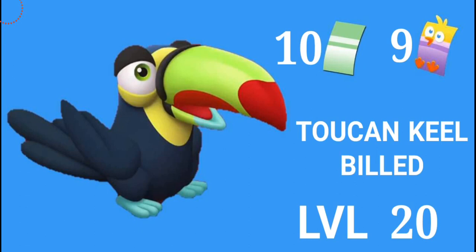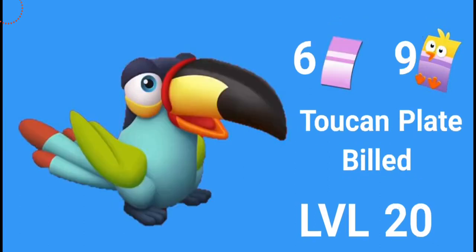Next are the brand new birds coming in this update. First is a keel-billed toucan — it's going to cost you 10 green vouchers and nine chick vouchers, unlocking from level 20. This reminds me of the amazing film Encanto. This bird is actually in the Colombian diversity, so I can't wait to see this in the game. The second type is the plate-billed toucan, which is going to cost you six purple vouchers and nine chick vouchers, also unlocking from level 20 and above.